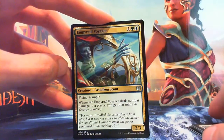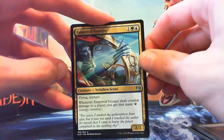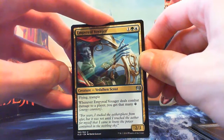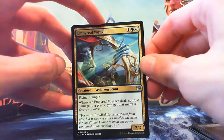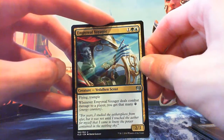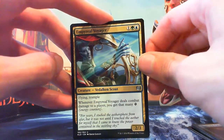Imperial Voyager — 1 green blue for a 2/3 Vedalken Scout with flying and trample. Whenever it deals combat damage to a player, you get that many energy counters. This works fantastically with Larger Than Life and any way of doing double strike. There are many ways to do that in Magic, so Imperial Voyager does some pretty good work a lot of the time.